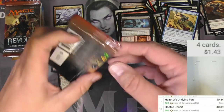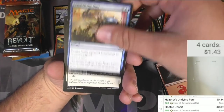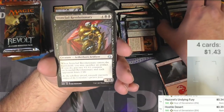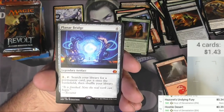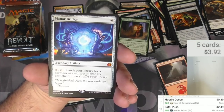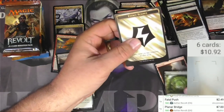Aether Revolt, save us. Got a foil but it wasn't what we're really after. Chaser, Decommission, Implement of Examination, Aegis Automaton, Implement of Ferocity — a bunch of Implements — Ironclad Revolutionary, Hidden Herbalists, and Fatal Push, a pretty good uncommon. Then I got a mythic: Planar Bridge — legendary artifact that costs six, and you can pay eight and tap it to search your library for a permanent card and put it onto the battlefield. Seems like a Tron-worthy card. Not bad — seven bucks for Planar Bridge. Also got a Forest and an Energy counter token.